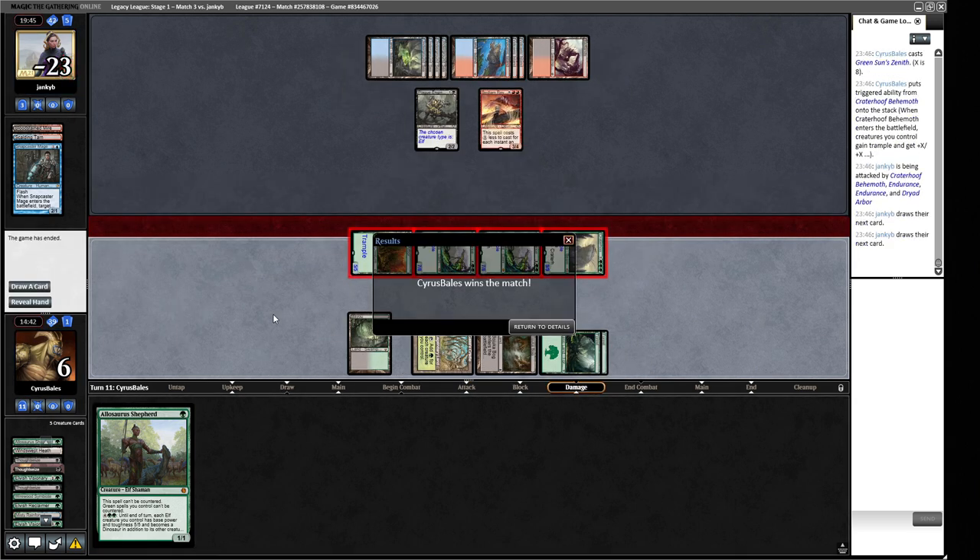We got the match. We sideboarded completely wrong and we still managed to beat through a Plague Engineer. I think a big reason we won is look at the spells our opponent had versus the lands — they got pretty heavily flooded. We took some good lines with the Endurances, but we got a bit fortunate there. Maybe our opponent was expecting Plague Engineer to be enough on its own as a stop-gap, but they didn't have the stuff to follow it up effectively. Let's go to round four — we are one and two.